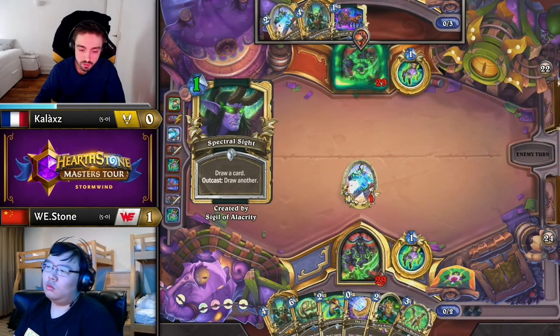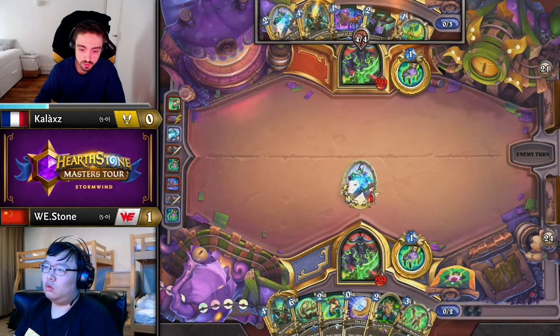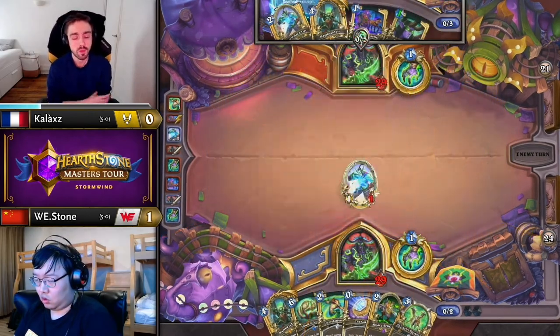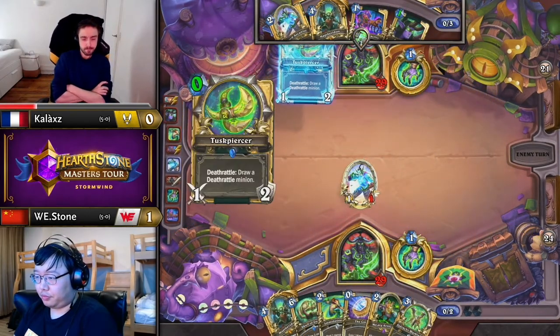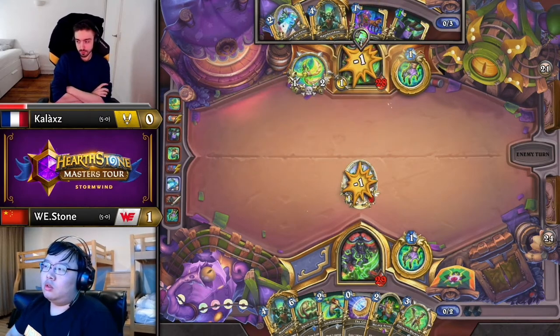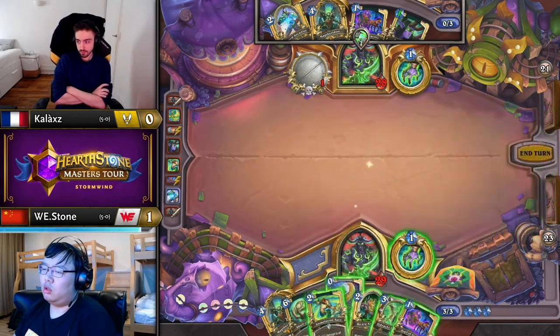The Mo'arg will immediately die when waking up Magtharaldon, which is a big deal — you don't want to leave a Mo'arg on board by the time you play Mag because that's going to help Kallax deal with it. Like, he'd only need a Mo'arg of his own and an I-Beam to deal 12.